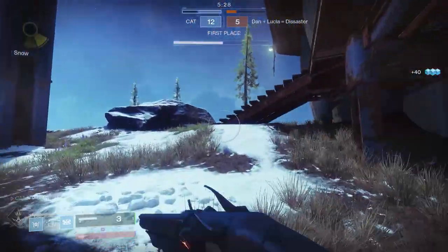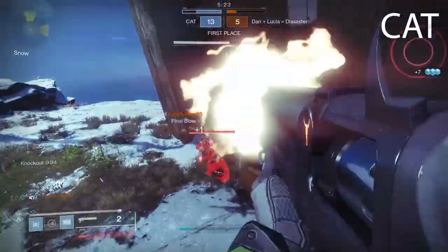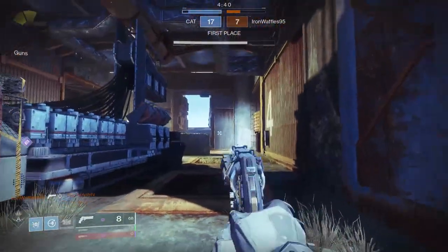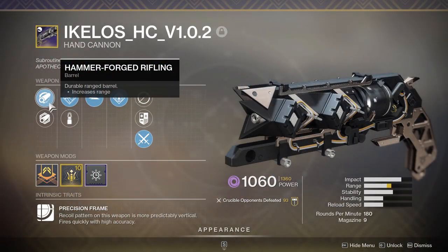That was roll number one. Roll number two — we had to dig deep in our Discord to find this one. Shout out to Kat for some excellent RNG. This roll is the ideal roll for PvP, or what we thought to be the ideal roll. First up, it comes with Hammerforged Rifling, which does increase the range without hurting any of your other stats. I like it more than Full Bore, especially on such a slow-handling weapon like this one. The draw time on this thing — your opponent can kill you, bag you, and emote you, all in the same time frame that it takes for you to pull out this hand cannon. So don't hurt that handling speed, whatever you do.